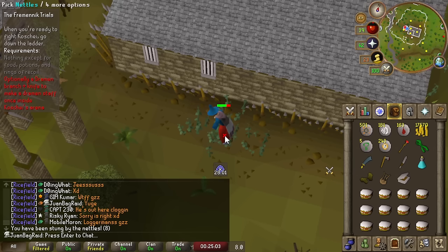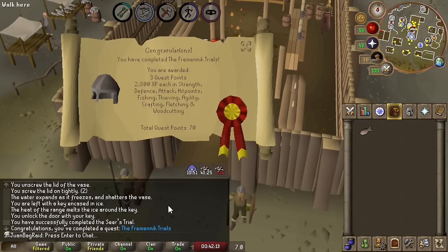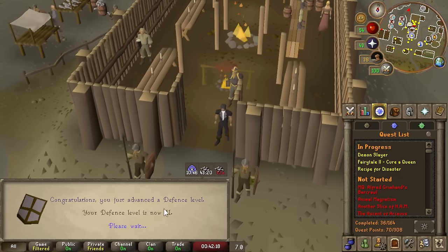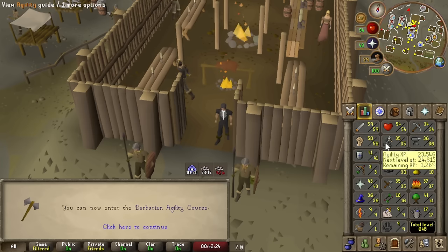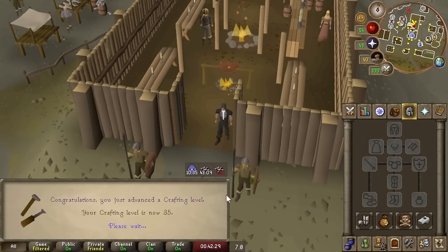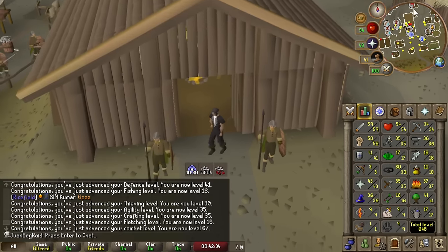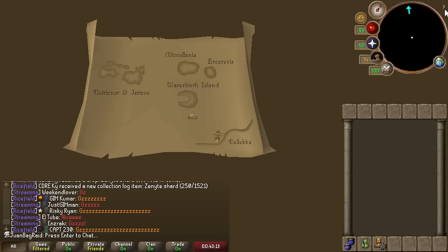Time to do the death mechanic again because you have to be pretty much naked. For these last few parts of the Fremennik Trials on my home teleport. Fremennik Trials is done - a lot of levels: 18 fishing, 30 thieving, and I can do Feud. Feud's great because I can unlock the Ali Morissane wares, and I can sell stuff like Blood Runes there for money. 35 crafting, 16 flitching, 67 combat. Let's start it! Fairy Ring to Jatizso. Ice Trolls unlocked!